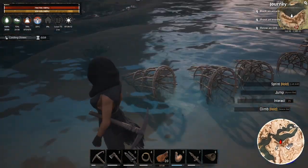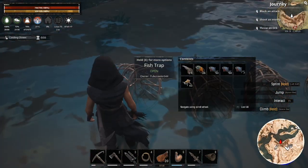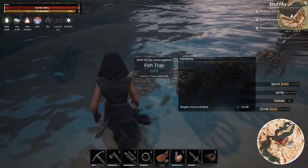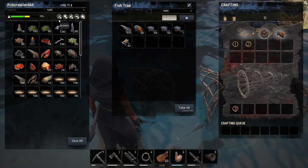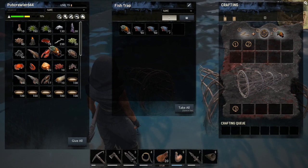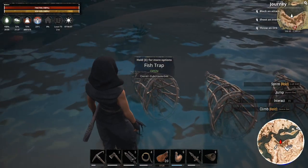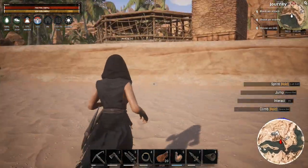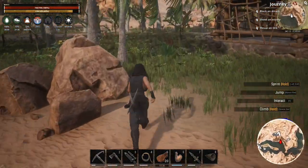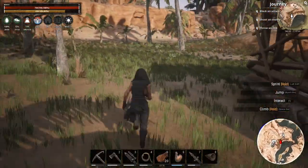The fish traps can be placed in any body of water and they can actually go in your large well. You'll see they start collecting fish. We get different types of fish: the exotic fish, the savory fish, and the unappetizing fish. Fish is a food so you can eat it, but it also provides another resource — it will either allow you to get oil or ichor.